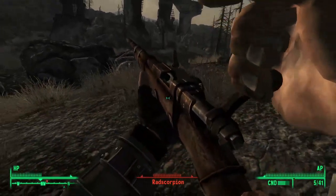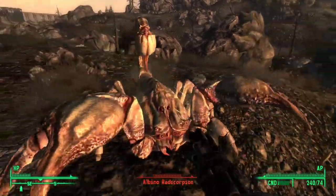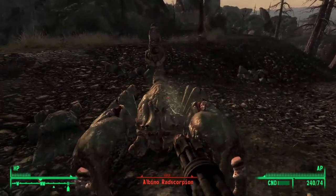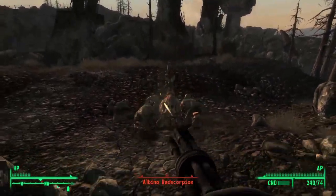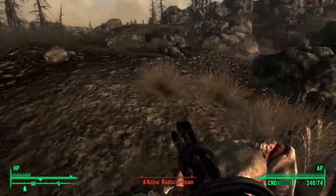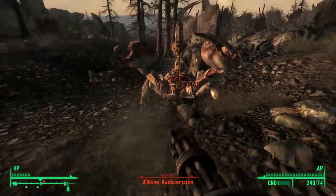Next we go to Fallout 3 where fighting Radscorpions is my biggest fear at a low level. The albino Radscorpion introduced in the Broken Steel DLC takes the cake for being the toughest of all Radscorpions. The albino variant boasts 1500 HP, a damage of 100 plus 25 poison damage, and they will slowly regenerate their health when exposed to direct sunlight. So stay in the shade and cripple their legs for your best chance of defeating an albino Radscorpion.